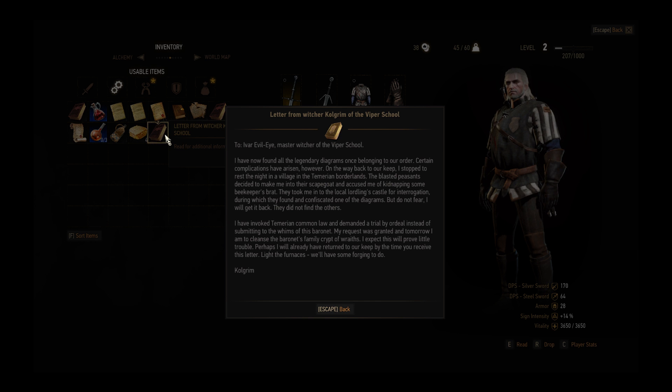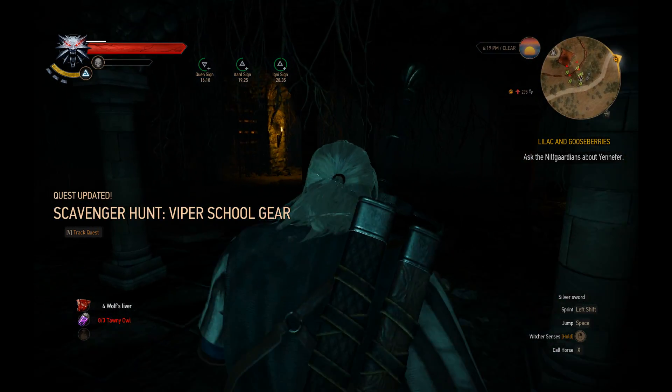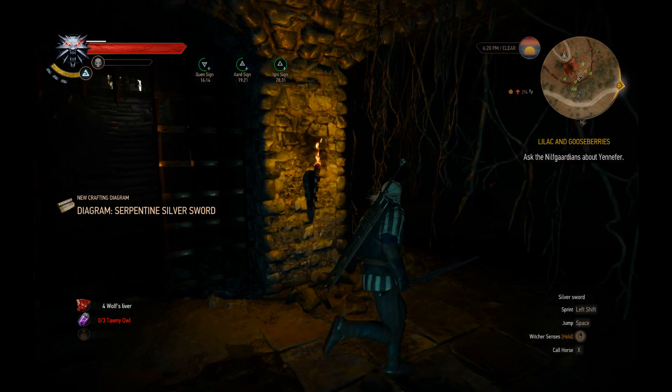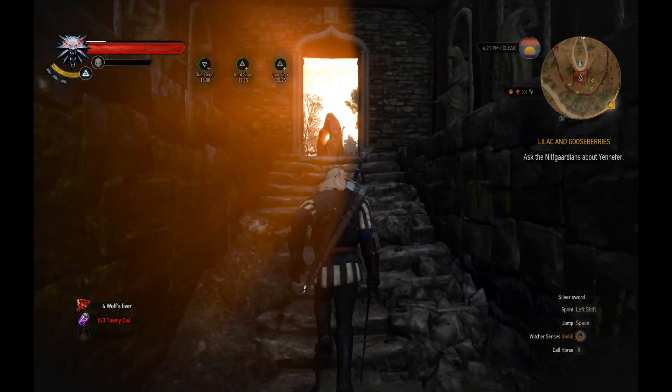We'll have some forging to do - nice. A silver sword is what I need. I got both the swords.